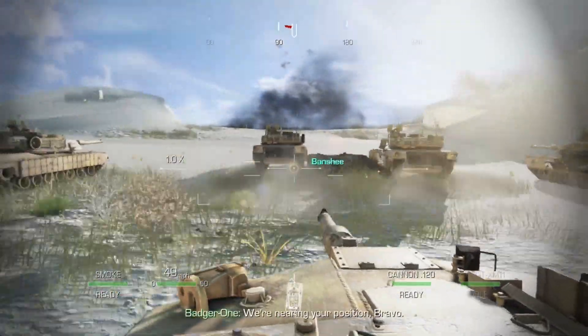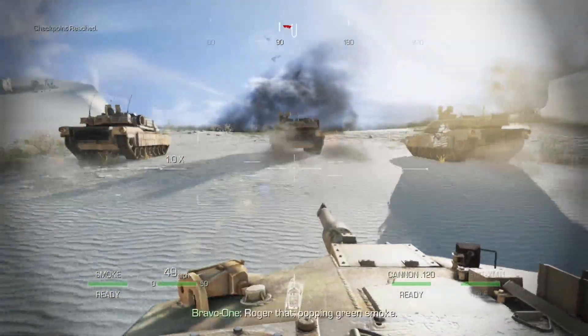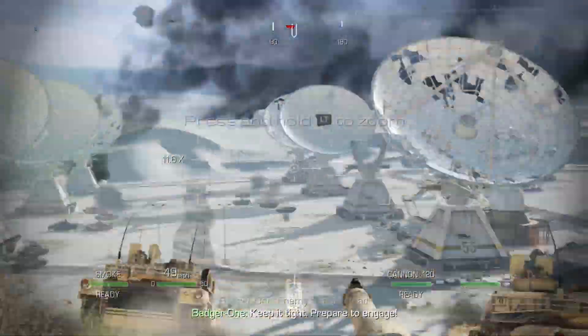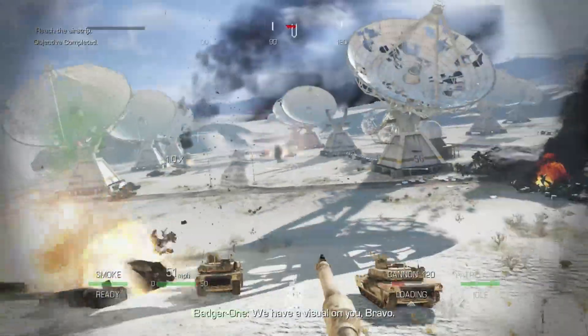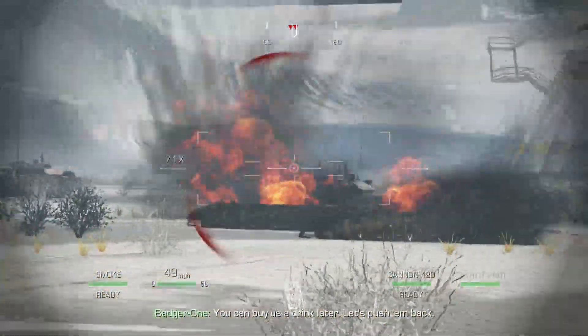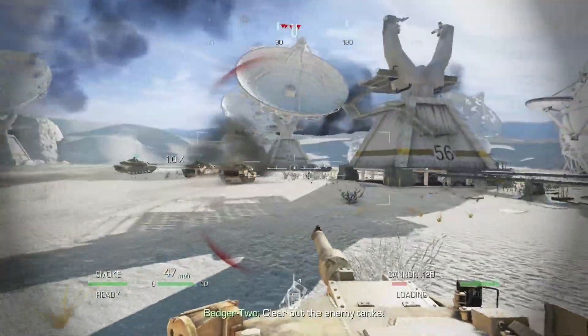We're nearing your position, Bravo. Roger that! Copy, green smoke! Enemy armor ahead! Keep it tight! Enemy cage! We have a visual on you, Bravo! Welcome to the party! We'll buy us a drink later. Let's push him back! Enemy tanks, backed in!